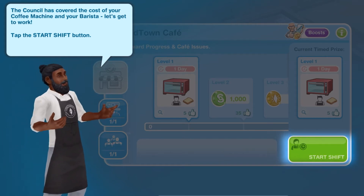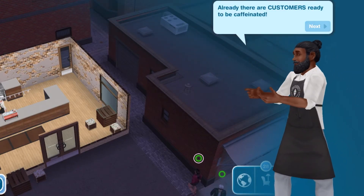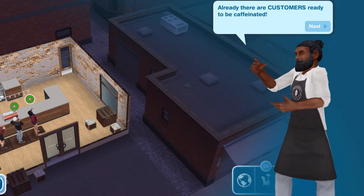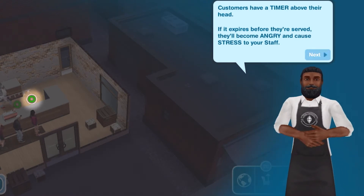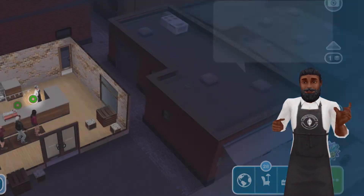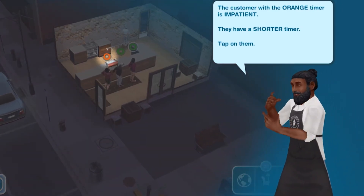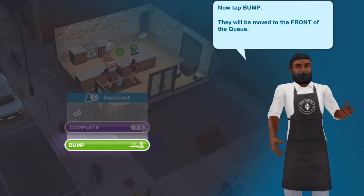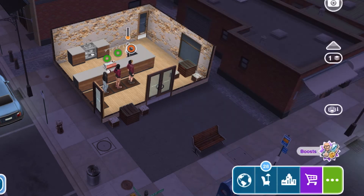The council has covered the cost of your coffee machine and your barista — let's get to work. Tap 'Start Shift' to start. Already there are customers ready to be caffeinated! Customers have a timer above their head; if it expires before they are served they'll become angry and cause stress to your staff. The customer with the orange timer is impatient — they have a shorter timer. Tap on them and they will be moved to the front of the queue and served next.